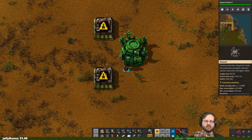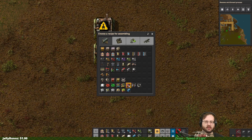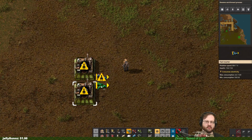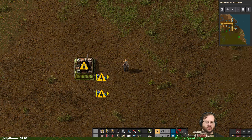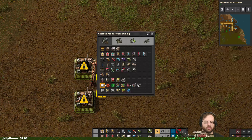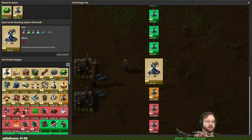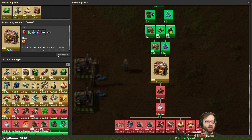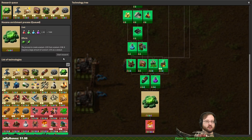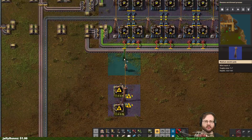We're going to put these side by side - should be fine. Going to output them. Let's put a power pole between them. Re-planning everything, let's get some more research going. Just continue everything that isn't yellow. There we go - power pole there.